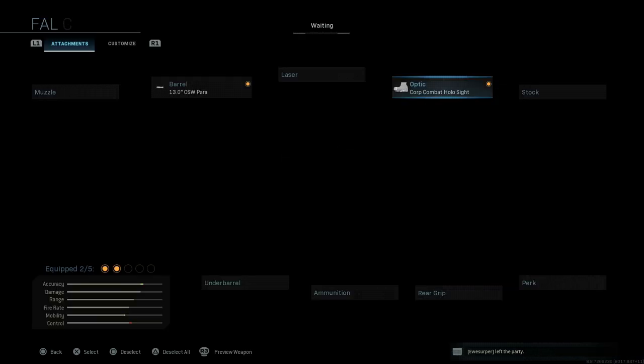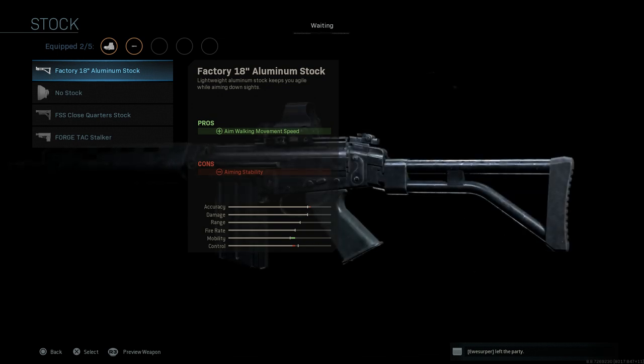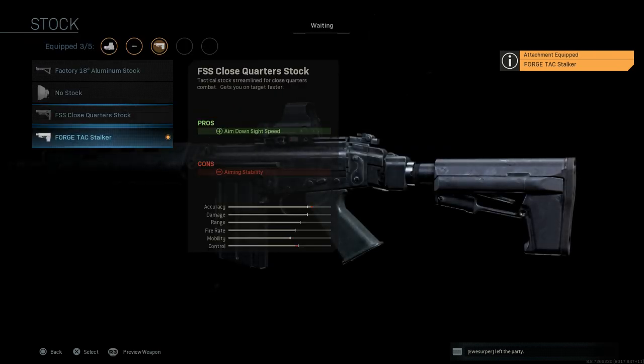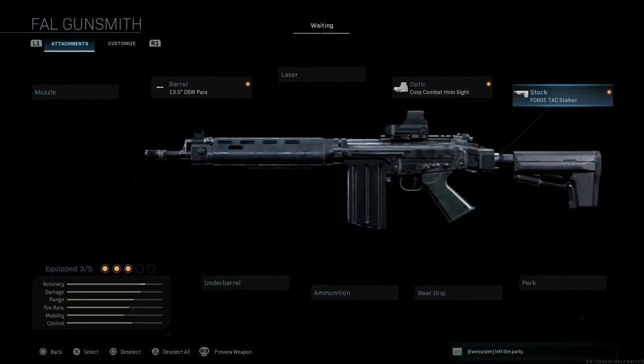This is more of a running-and-gunning type build, being that it is an OSW short barrel. For the stock, I'm going with the Forge Tac Stalker stock. This gives us a more modern look of the DSA 58 or the FAL OSW. It helps with aiming stability, and you can see in the stats that this is the best buttstock in the game for accuracy, though mobility takes a slight hit compared to some other builds.